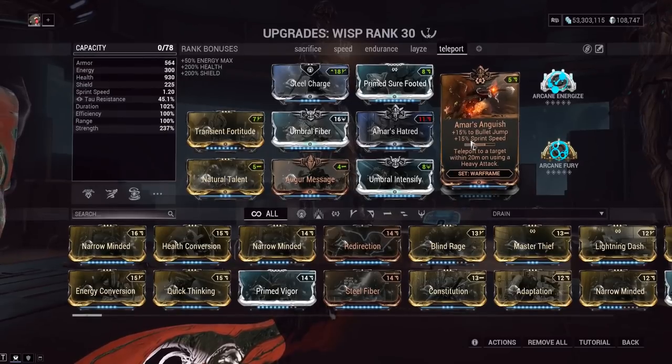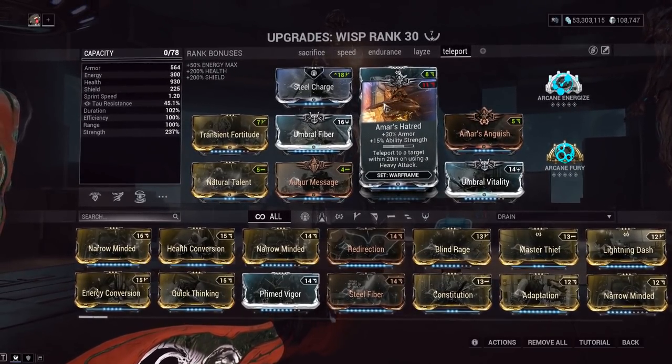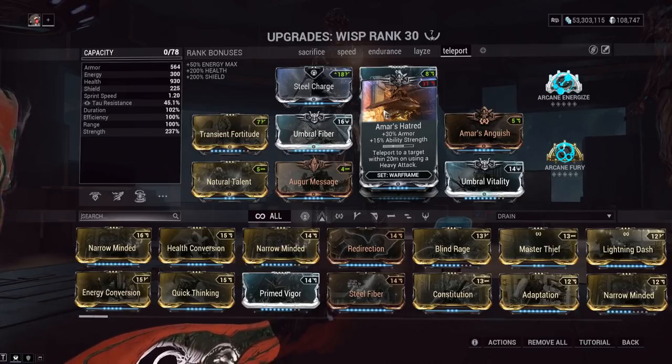As for the stats in these Amar mods, Amar's Hatred gives you 30% armor and 15% ability strength — so it is technically a new ability strength mod. These come from the new bounties after the quest is completed; you cannot get these mods to drop unless you've beaten The New War, though you can buy them from other players. Armor is not a very valuable stat in the current meta, so we're basically just using this for the set bonus.